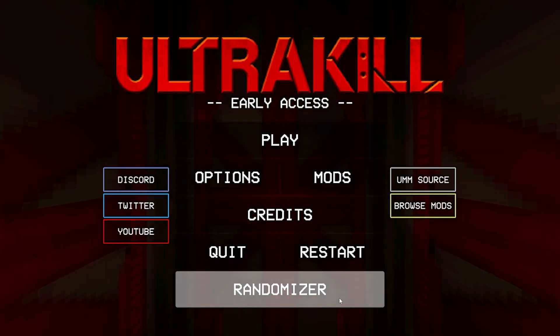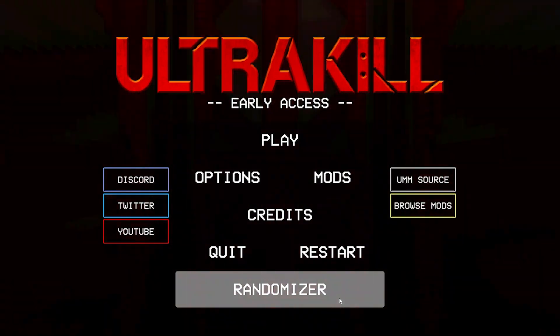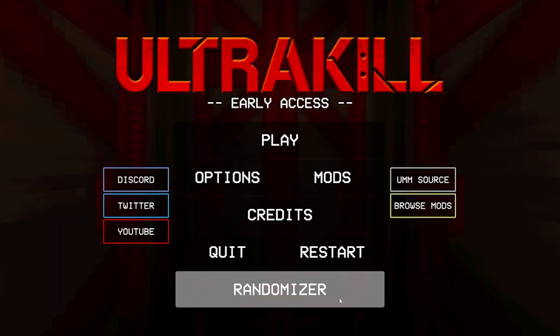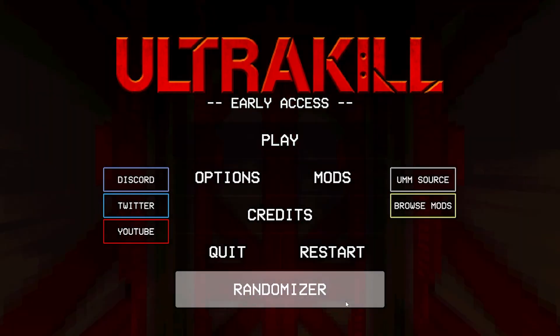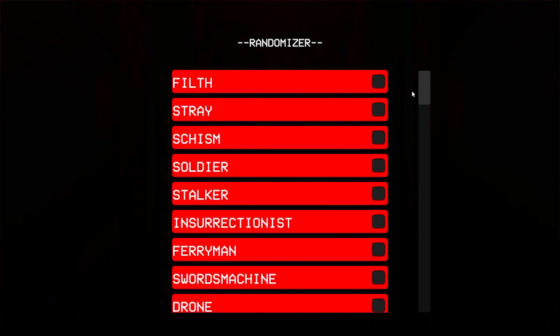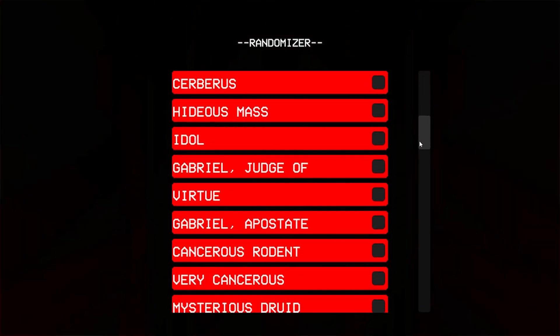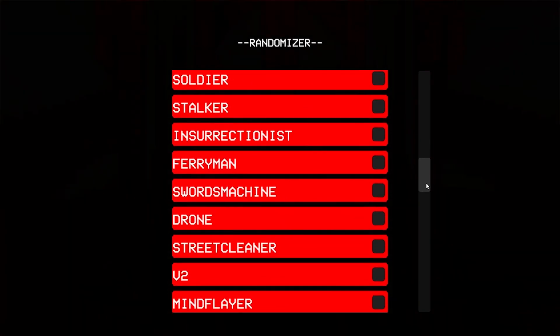Hello everybody and welcome back to Ultrakill. Today I installed a mod that lets you change what enemies appear in game. I just learned how to mod like two minutes ago so this is all still pretty new to me, but look at this — you can pick what enemies you want to appear, or you can have random enemies. But we're gonna do something special today.